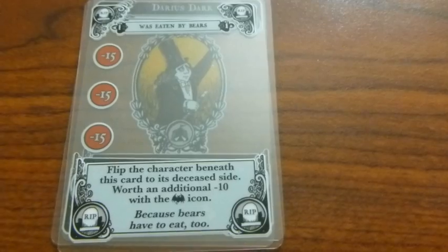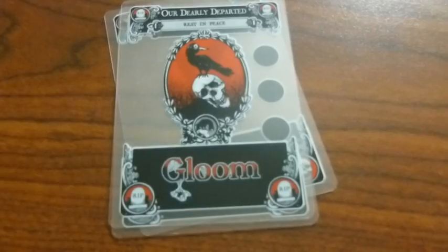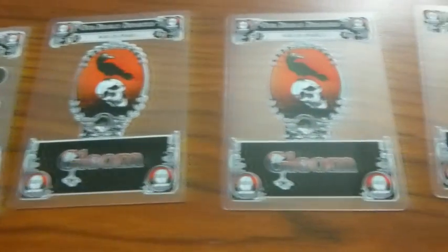Untimely death cards can only be played on a character who has a negative self-worth. However, the fun part is you can play it on one of your characters, or on one of your opponent's characters. When a character meets their untimely death, turn that character's card over to the rest and peace side — they can no longer be modified during the game. Once an entire family meets their doom, the game ends. Players then count up all the self-worth of all their dead characters. Remember, living characters do not count. The family with the lowest self-worth wins!